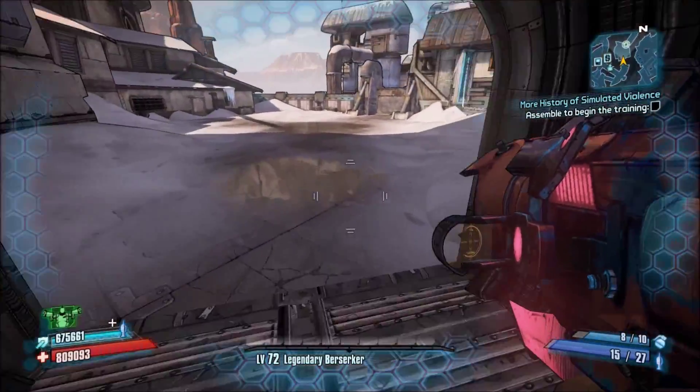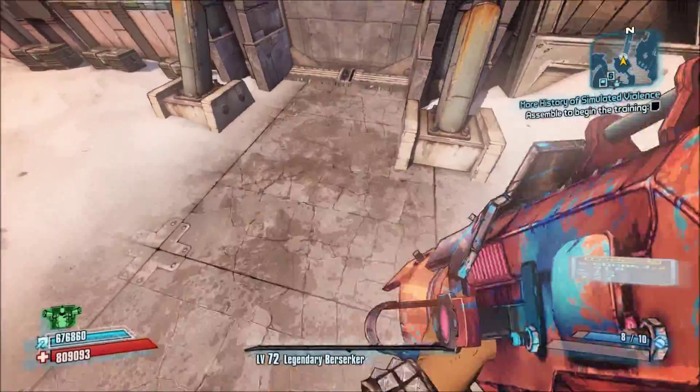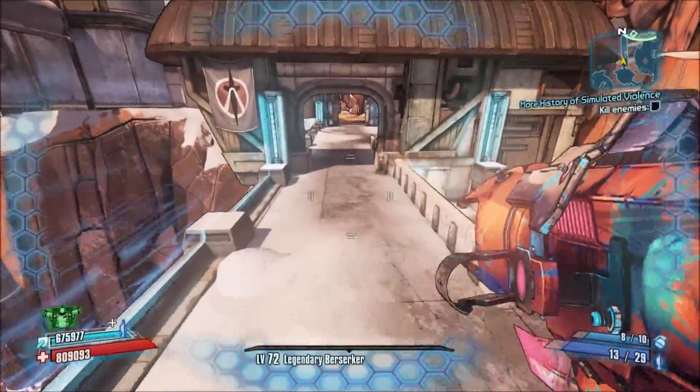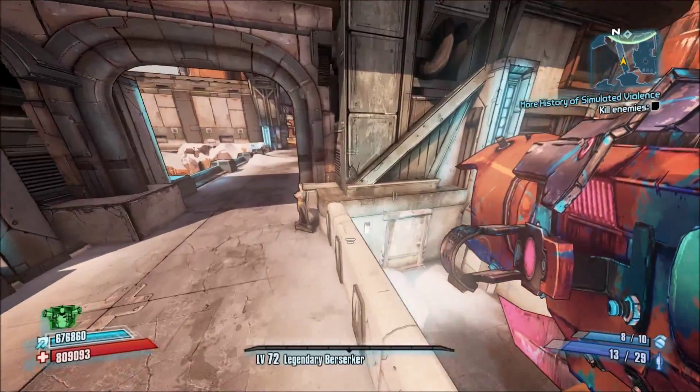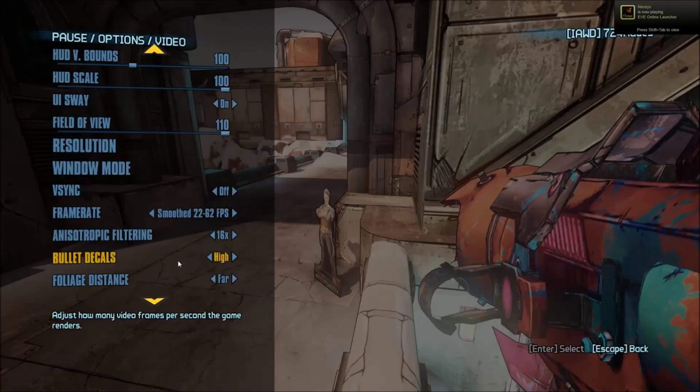Some skills that you're going to need for this: when you go to Gunzerk, you have to throw two grenades, and you also move faster when you Gunzerk — you're going to need that skill too. And then one little tip just for rocket jumping in general: you are going to want to turn your physics down to low.